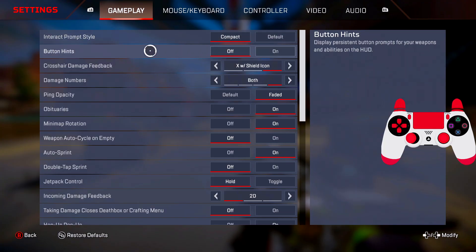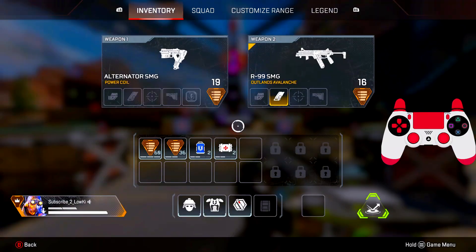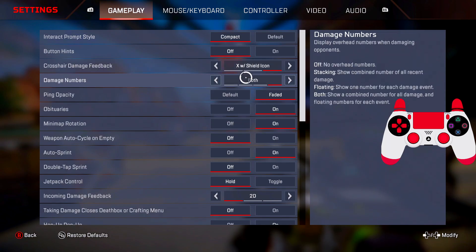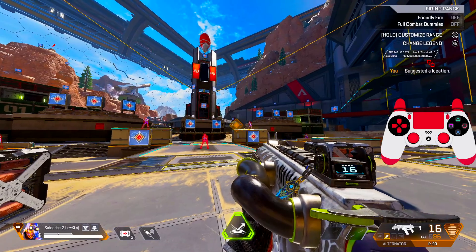We're gonna start with the gameplay settings. We go to interact prompt style: compact. Button hints: off. Damage feedback: X with shield icon. Damage numbers: both. The reason for X with shield icon is it's just satisfying to show numbers and shields at the same time. I put damage numbers to both for the same reason — that's personal preference. Ping opacity: faded — I always recommend faded because when you ping you need to see the enemies.